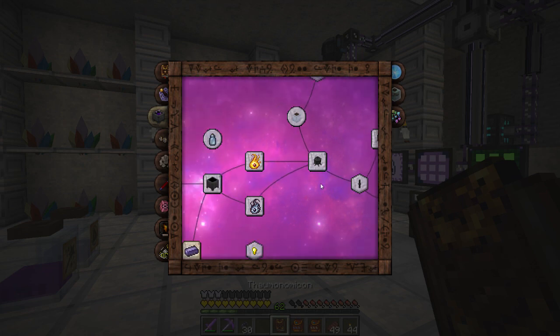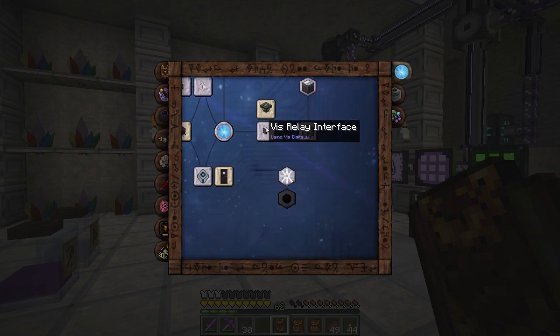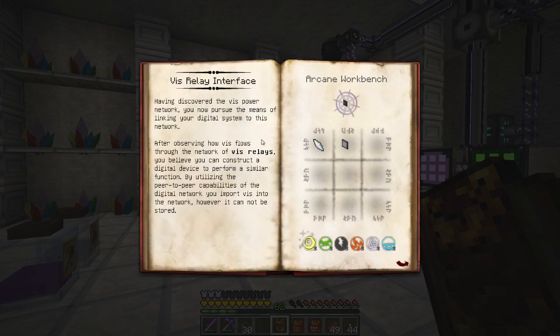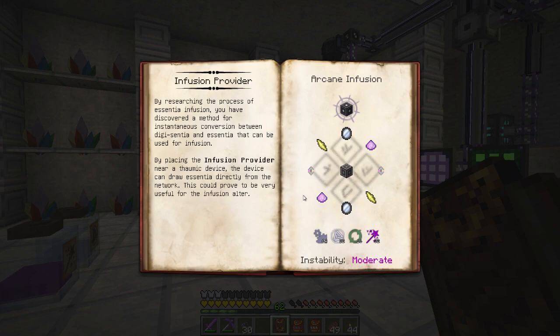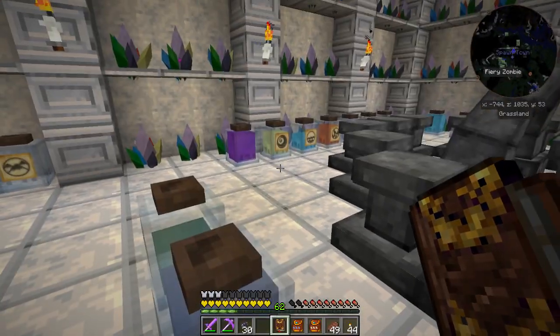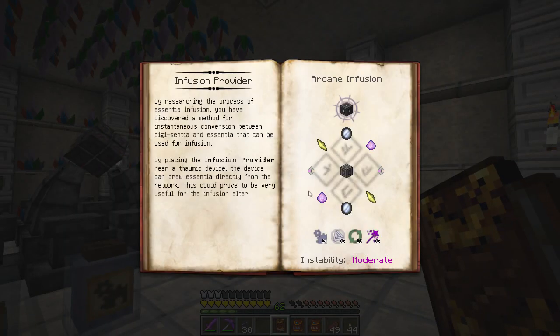The next thing: we said we were going to trap one of those nodes today. I unlocked a bunch of research regarding the node things. I also found this V relay interface — this should be able to get us charging on our wand. Super cool. And then there's the infusion provider — this is going to make it so we don't have to set up jars around our infusion table anymore. It will know what essentia is needed and as long as we have it in our AE system, it'll pull right out as if there are jars.